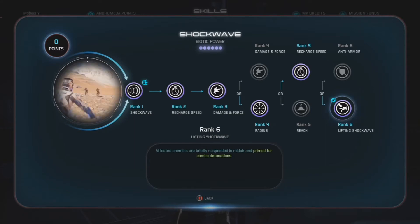At rank 6, Lifting Shockwave. This makes all three of your powers a primer on mooks and deshielded unarmored sub-bosses. Lifting Shockwave synergizes with the team that much better as well as gives you much better crowd control capabilities because it lifts enemies in the air for several seconds.